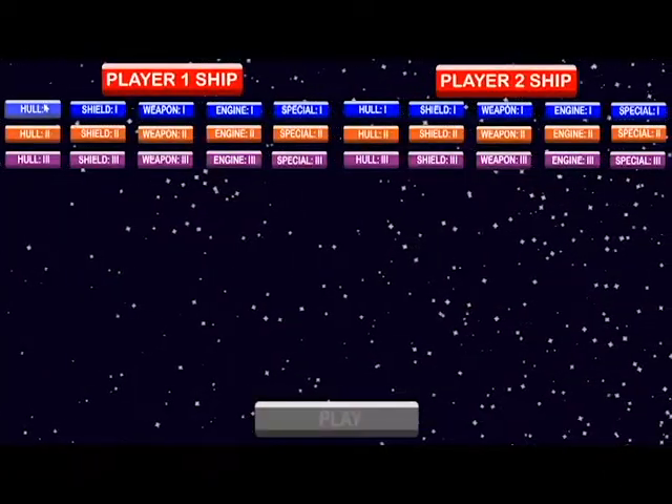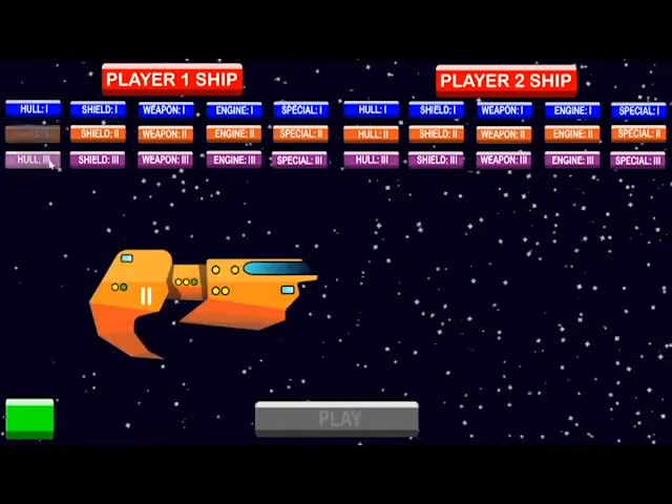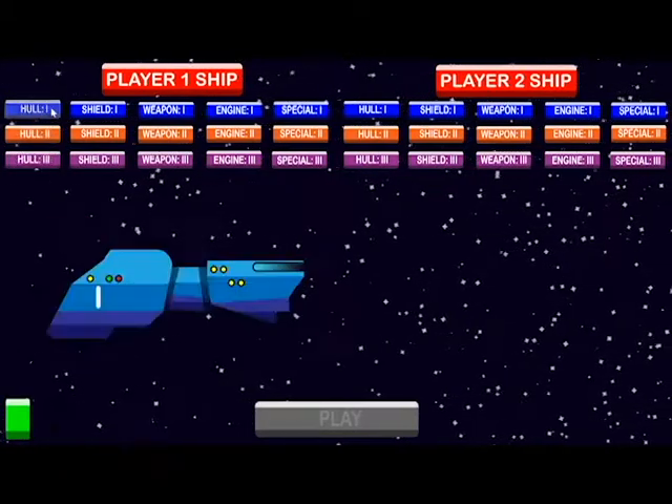You get to choose from three tiers of systems: hull, shield, weapon, engine, and special laser weapons.